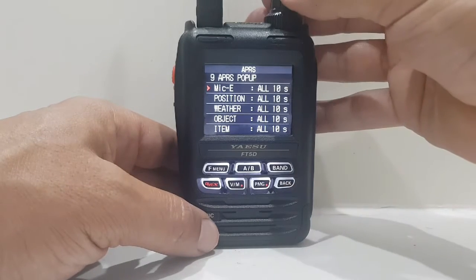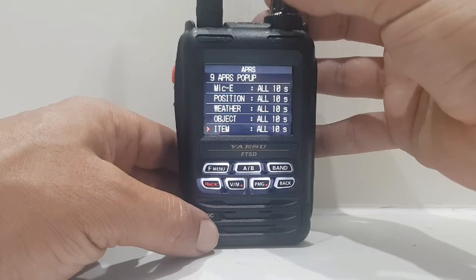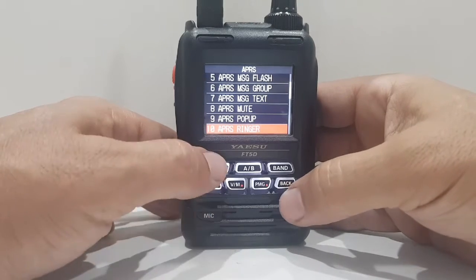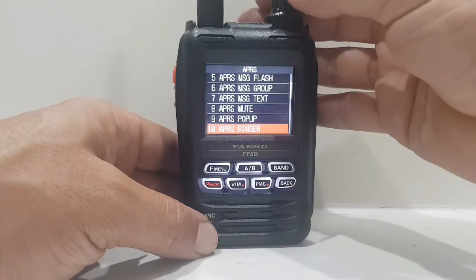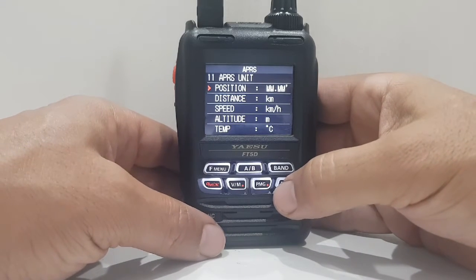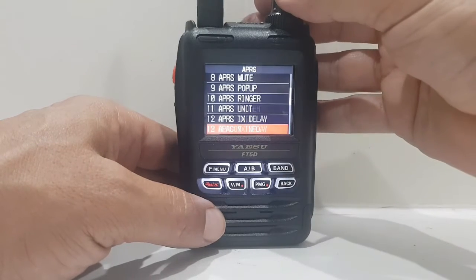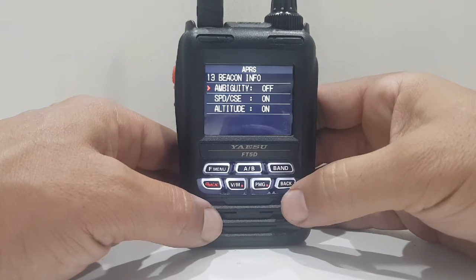APRS pop-up — left all as default, all on, so you've got quite a few there: position, weather, object, item, status — everything left on. APRS ringer — never use that, but everything's on. APRS units — left as default, you can change them. TX delay — left as default, 300. Beacon info — there you go.